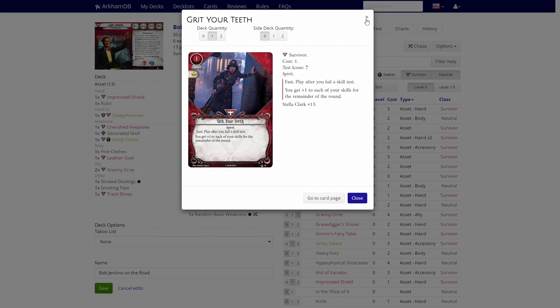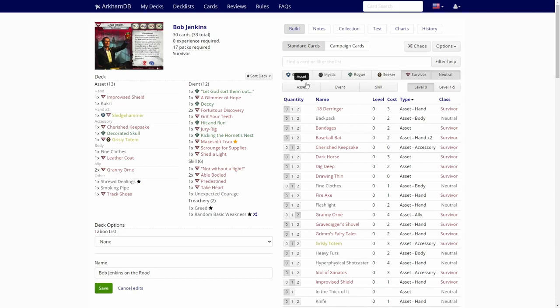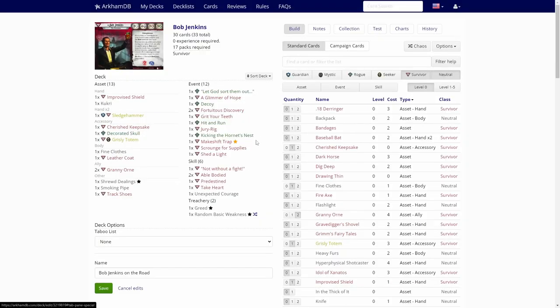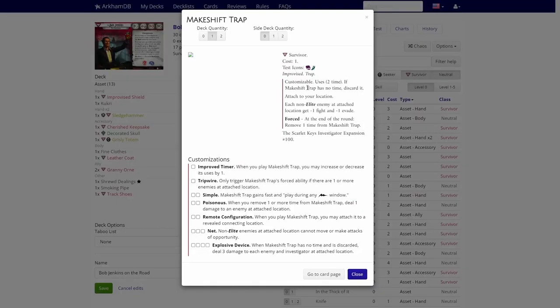Grit Your Teeth — okay card I think. Hit and Run — we can put an ally asset into play; we only have Granny Orn, so not that interesting. Jury Rig — we could jury rig the Kukri to hit something or the Sledgehammer, so there's that. Kicking the Hornet's Nest — we are not that good at fighting, so no. Makeshift Trap — at level zero I don't think this is really good.